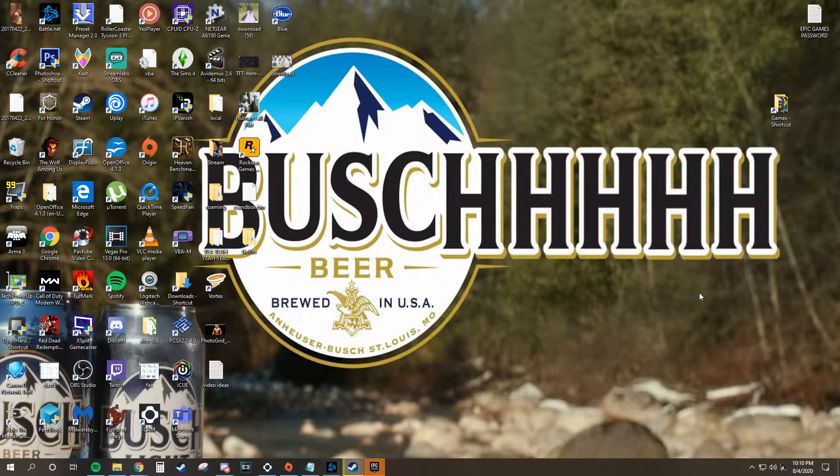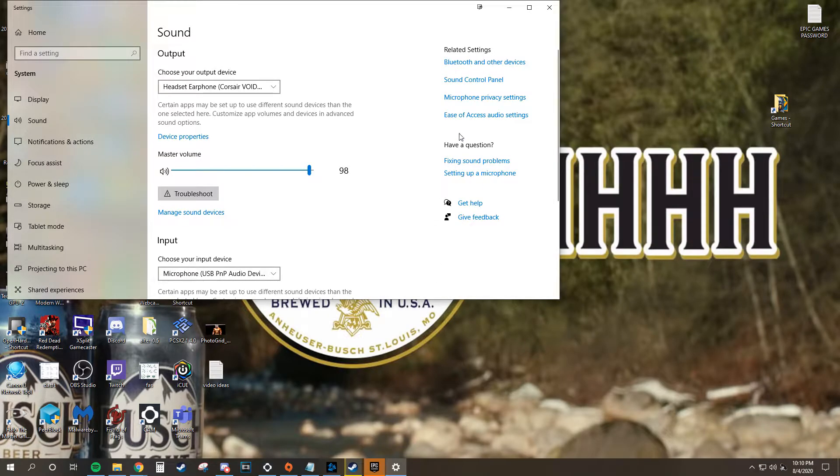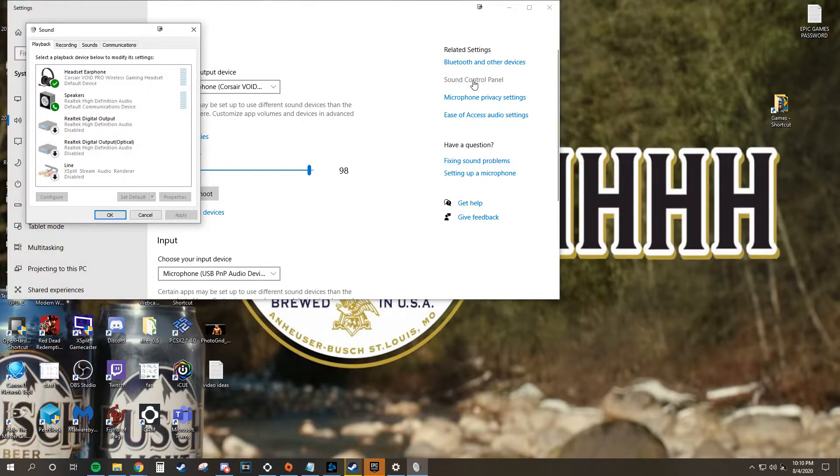So I'm going to show you how to fix it quick. You need to go to your sound settings and then go to sound control panel. The problem is, even though your headset might be your default device, if the speakers are still the default communications device, every single VOIP, team voice chat, etc. will come through your speakers. So all you need to do is go to your headset and set it as default communication device, and voila.